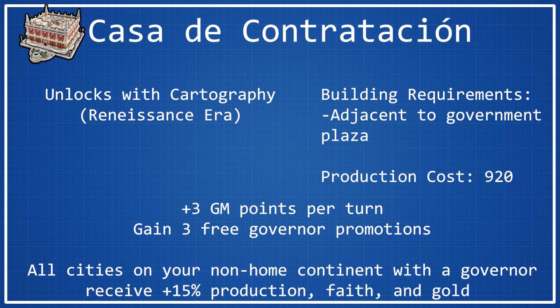You also gain three free governor titles, which is actually a decently significant amount. Normally when you reach a particular civic you get one free governor promotion, but getting three from a single build is pretty significant and very worthwhile. You can definitely get some good governor promotions or appoint some new governors out of that, and you'll definitely want to, because the big bonus from Casa is that all cities on your non-home continent with a governor receive plus 15% production, faith, and gold.